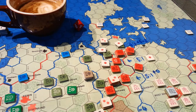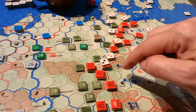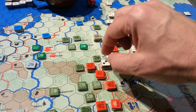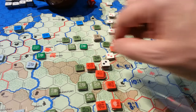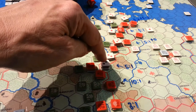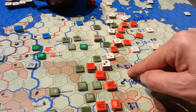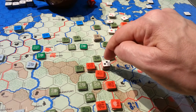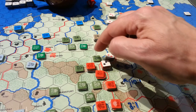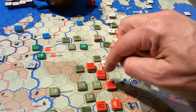Down here where I'm pointing, this attack forced a retreat. It was a straight-up retreat — he retreated two hexes. It was a 1.5-to-1 attack and they did not advance. They took hits and picked up one disruption each. These guys held strong. This unit was forced to retreat and we retreated two hexes — you retreat two hexes for every retreat result. And that was all that happened there.